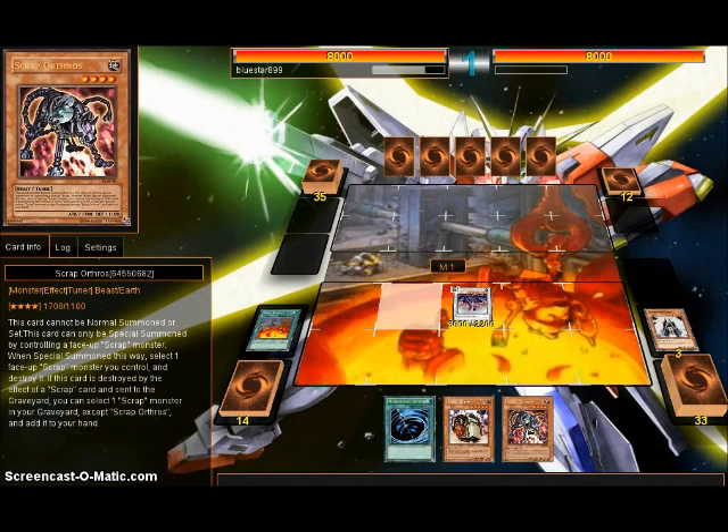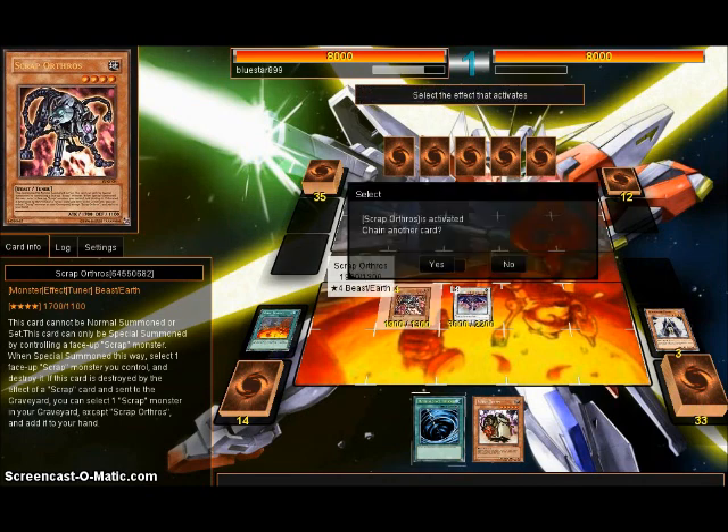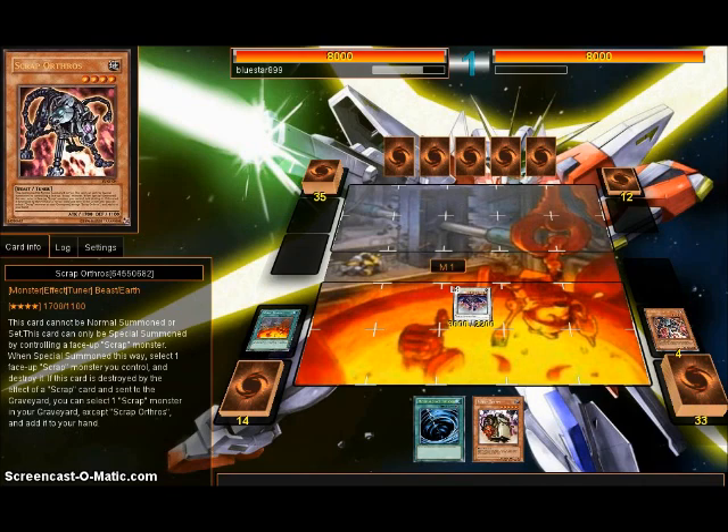And since I control a Scrap Monster, Special Summon Orthros. Blow himself up. Scrap Orthros' effect. Scrap Factory's effect.